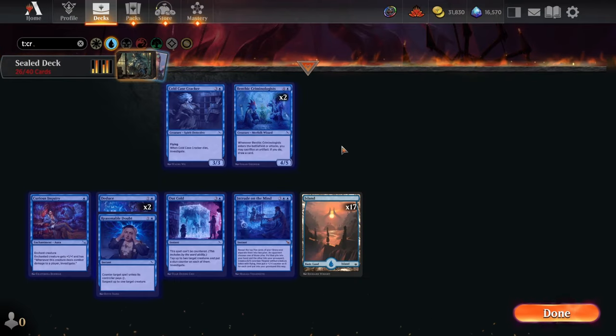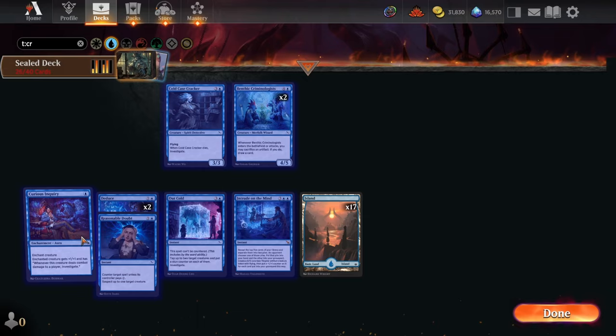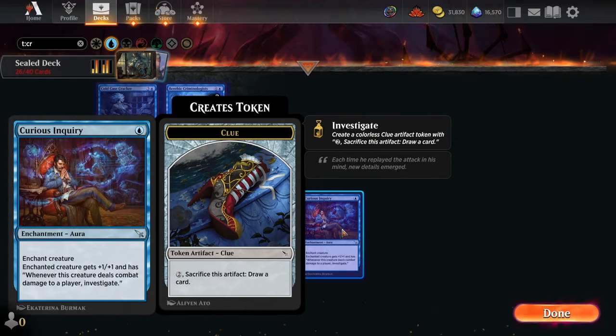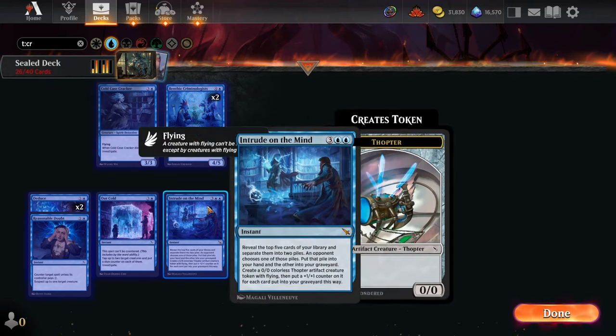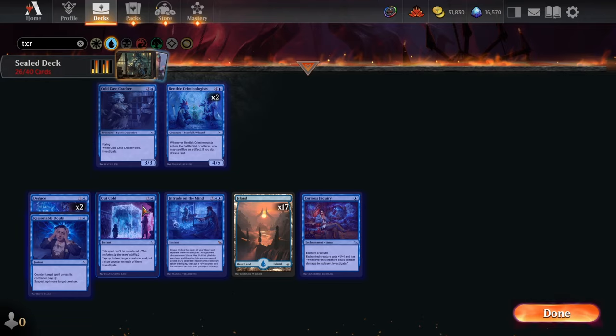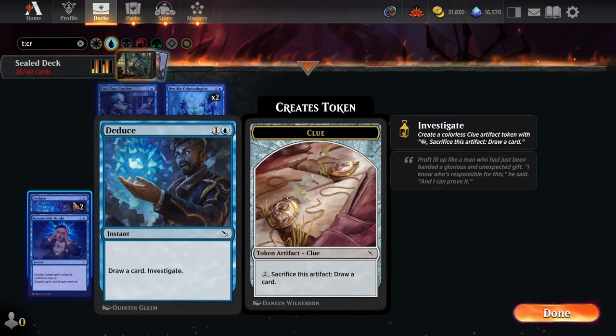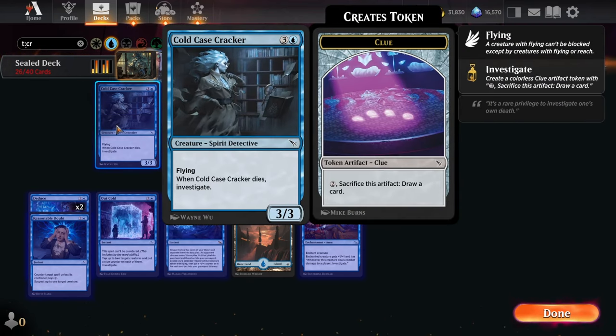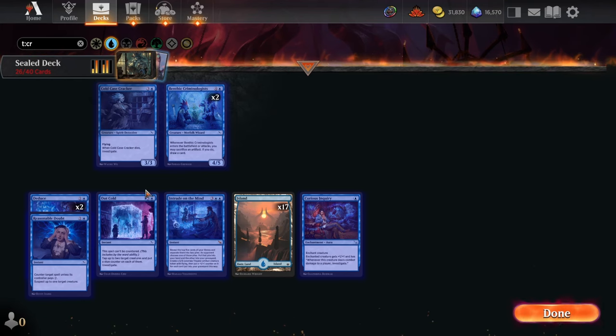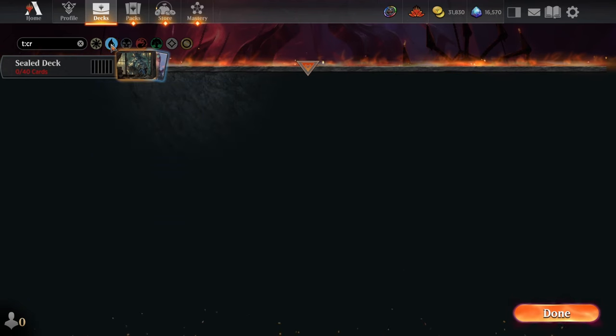For blue, we don't have a huge quantity of cards but I don't think there's a single bad one. Curious Inquiry wouldn't work well here since there aren't a lot of cheap evasive creatures to make sure they get past your opponent's blockers. But Intrude on the Mind is incredible. Out Cold is a fantastic tempo play. Double Deduce are great ways to get card advantage early and help you hold up a counterspell like Reasonable Doubts. Cold Case Cracker trades off and gets you a two-for-one with an Investigate for the clue token. Blue looks really solid and deep enough to be played in a two- or three-color deck like Blue-Green or Blue-Green-Black.